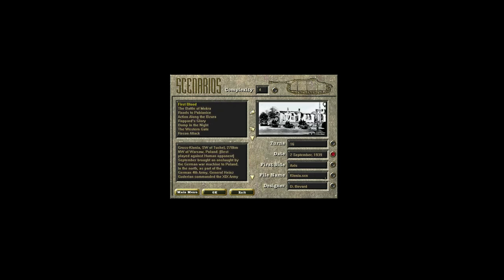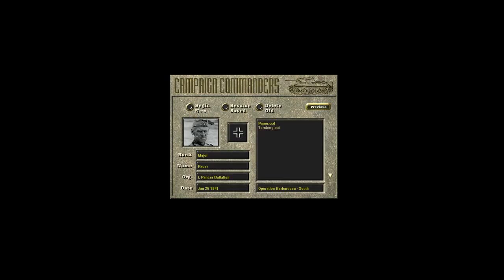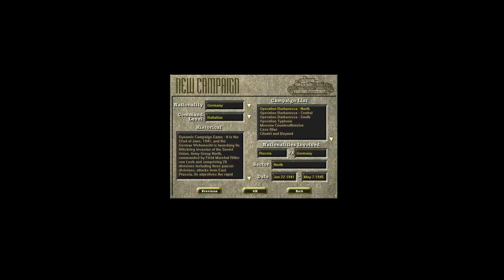You can go back to the main menu. I can edit scenarios - I won't go into that as I've never done it myself, but it's all covered in the manual. Another great feature is the campaign system. There are a lot of campaigns in this game, and you can begin a new one. There are two types of campaigns: dynamic campaigns and linked campaigns.